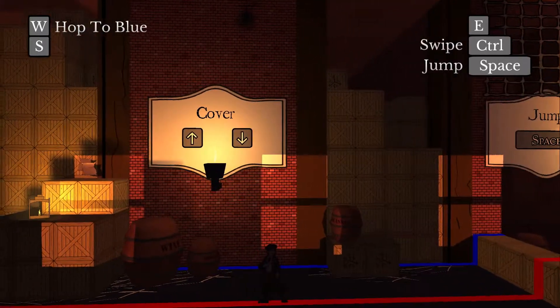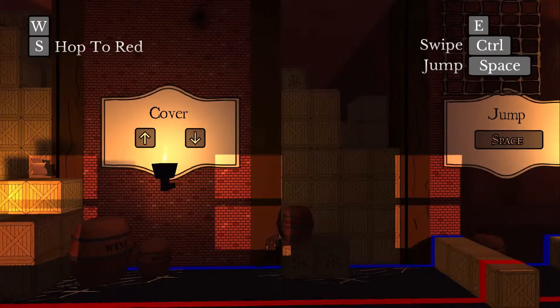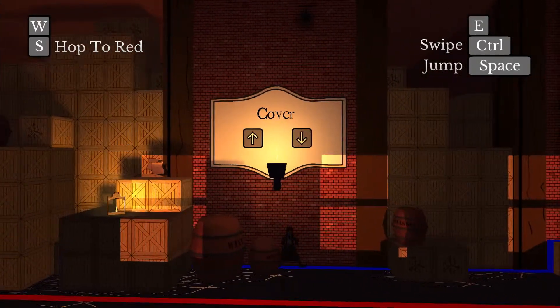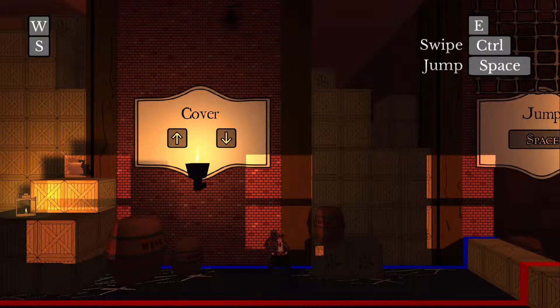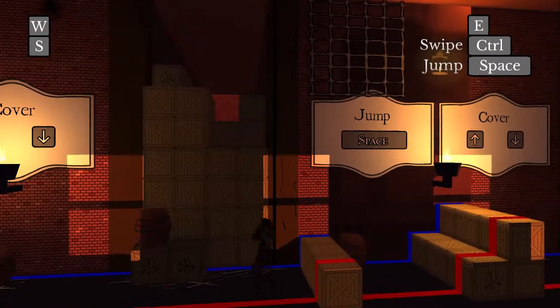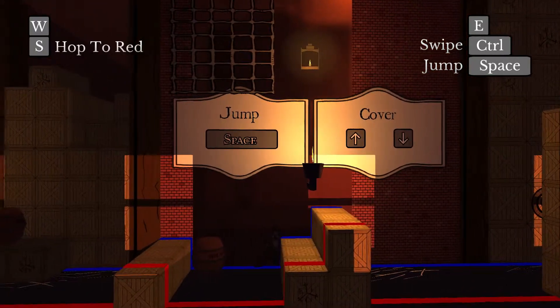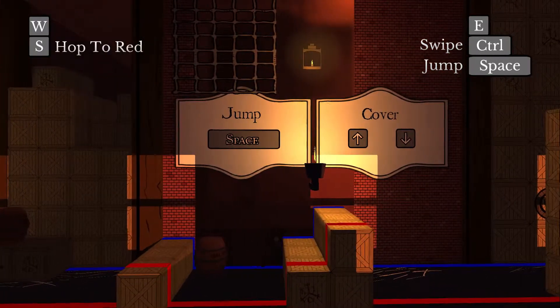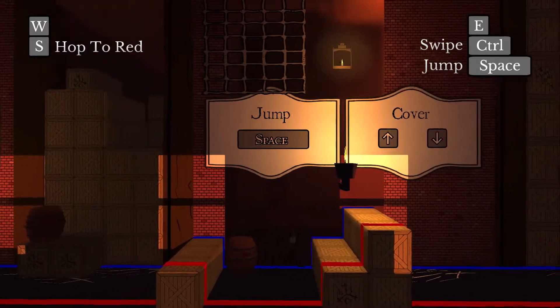See that blue line? If you press up, you go into what they call 'cover' — it's not really cover but it works. While you're in cover you can go left and right, but there's no jumping.